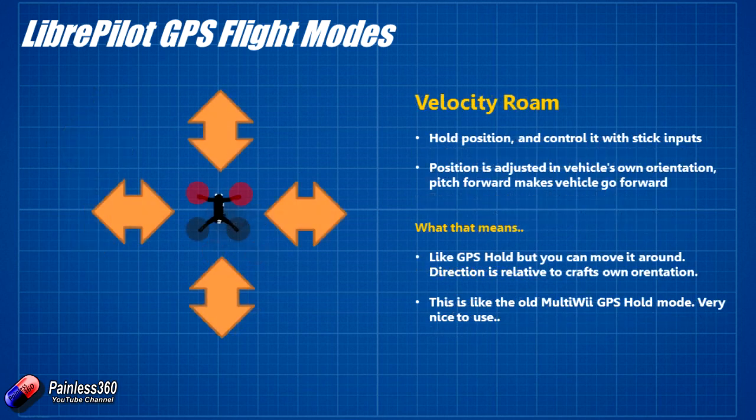Next is Velocity Roam, which is one I'd definitely use. This is GPS Hold position like we saw before, but now you're allowed to push it around with the sticks, and when you let go it'll stay in its position. DJI and a couple of other manufacturers have something similar. This is like the GPS Hold mode implemented in things like Multiwii — it's great because you can fly it around and when you let go of the sticks the craft just wanders gently around one position in the sky, and you can use the camera, gimbal, or other bits and pieces as well.